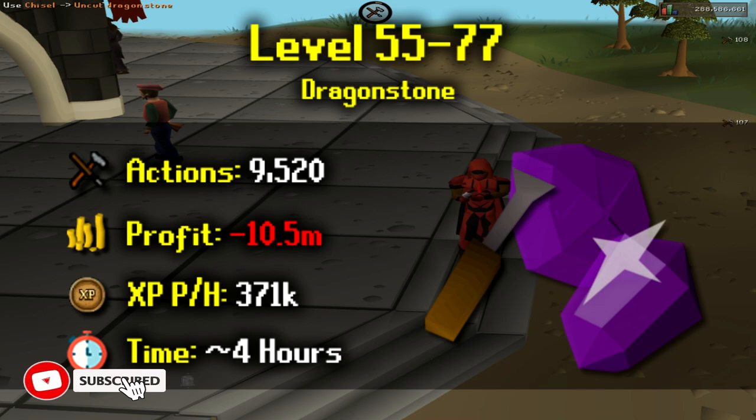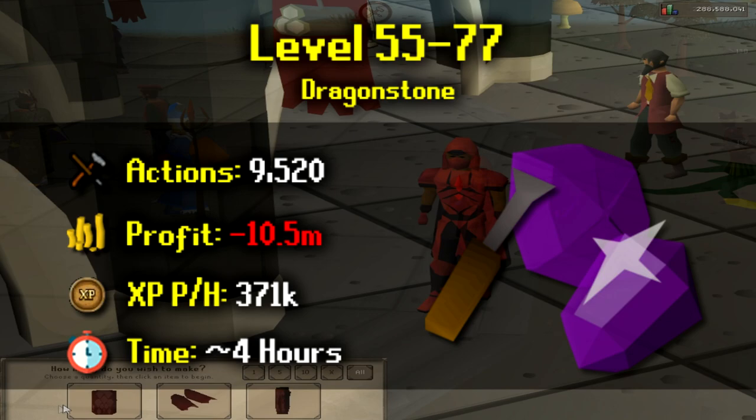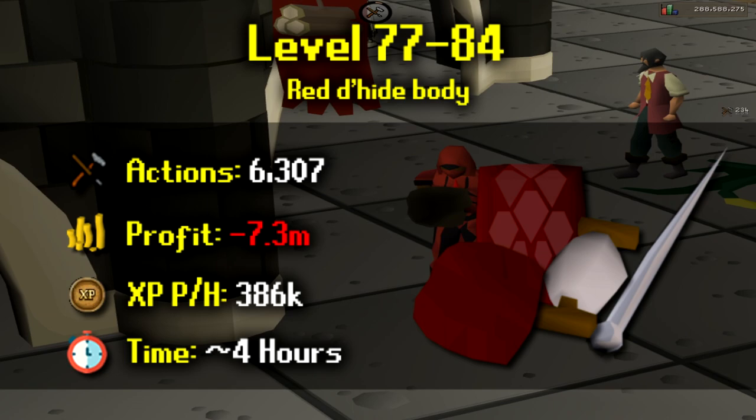From level 55 to level 77 you'll be doing dragonstone. This is where it gets very costly — you're required to cut 9,520 and will make a loss of 10.5 mil. However you will get 371k XP per hour and it should take about 4 hours to reach level 77. From level 77 to level 84 you want to be doing red dragonhide bodies. You'll need a needle and thread and red dragonhide, making 6,307 at a cost of 7.3 mil. You'll get XP rates of around 386k per hour and it should take 4 hours to reach level 84.